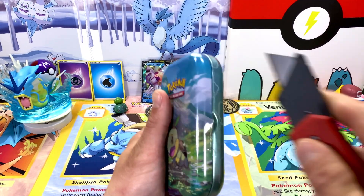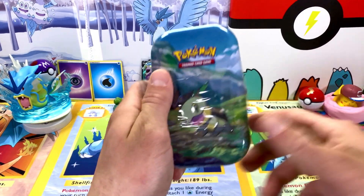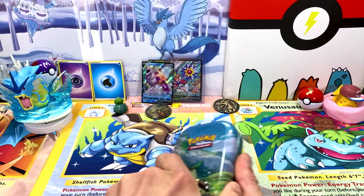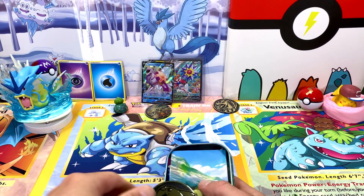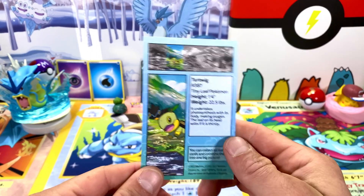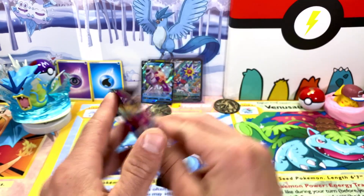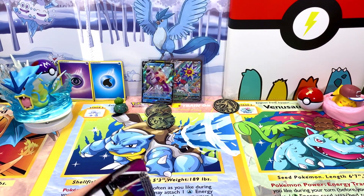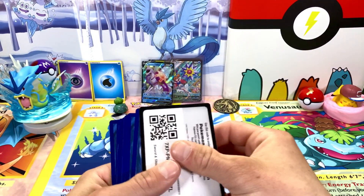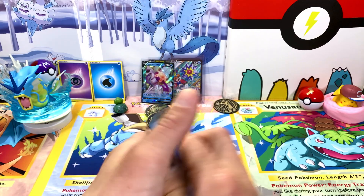Let me know in the comments which one of these three starters is your favorite too. I would always pick Piplup, but maybe if I gave it a go nowadays I'd pick Turtwig. Shoutout to all the Chimchar trainers out there — I feel like all of them were a good pick. Same with the first, second, and third generation. It was really a big win for whatever starter you chose.